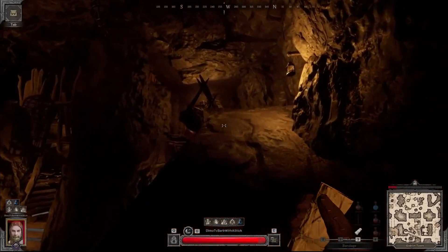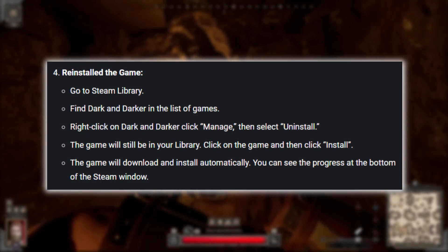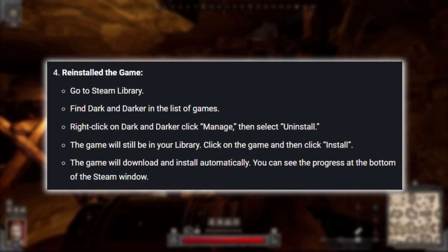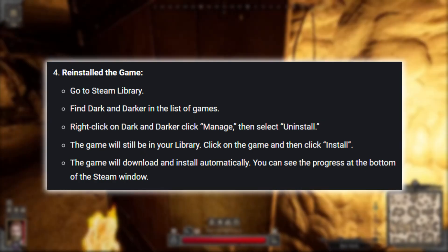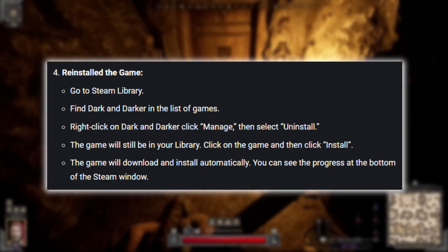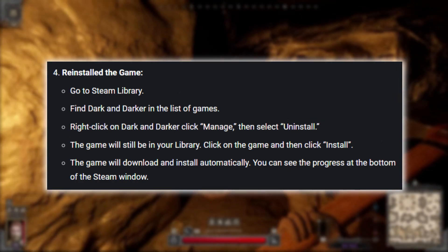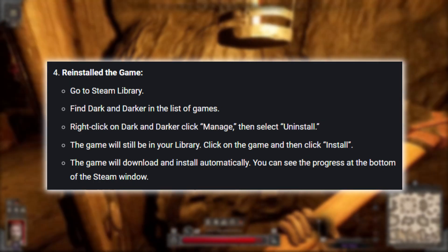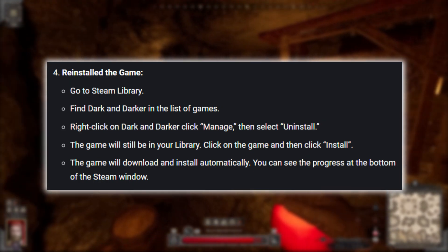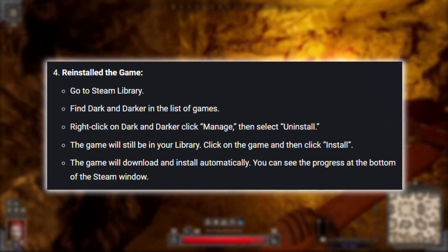And finally, if all else fails, you might need to reinstall the game. I know it's a bit of a hassle, but it can solve persistent issues. Go to your Steam library, find Dark and Darker, right-click on it, click Manage, then select Uninstall. The game will still be in your library after you uninstall it. Just click on it again and then click Install. The game will download and install automatically, and you can see the progress at the bottom of the Steam window.